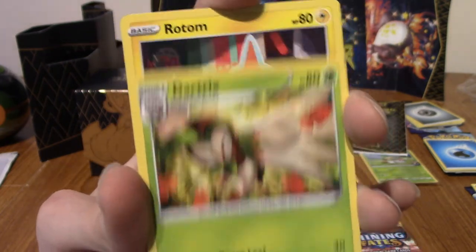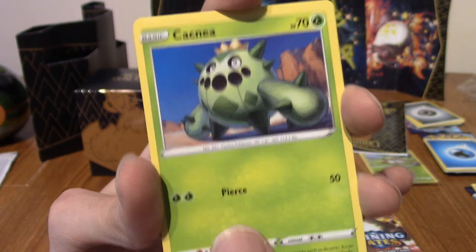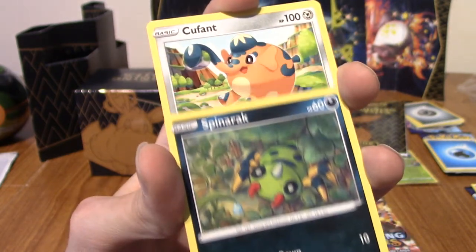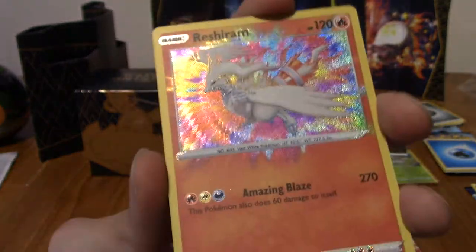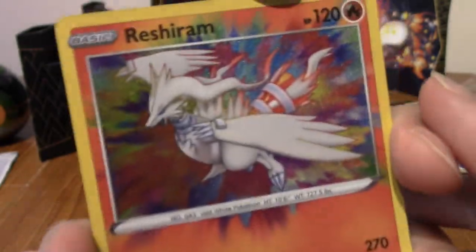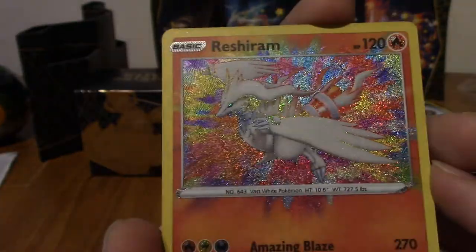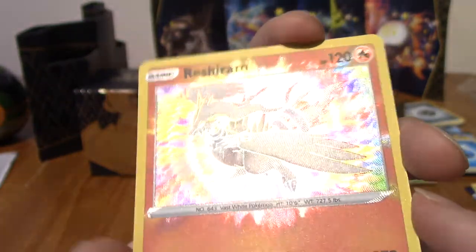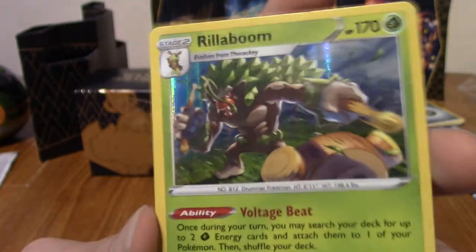We've got a Floatzel, a Dartrix, a Rotom, a Morpeko, a Cacnea, Turtwig, Spinarak again - the next one is a good one! After Cufant. Eeeeee! There is another one! Let's go - look at that! I love these cards, they need to do more of that. I have never seen this before. That's colourful, that is vibrant, and just the spilling out. This was a very good pack. The last two packs have forgiven you.